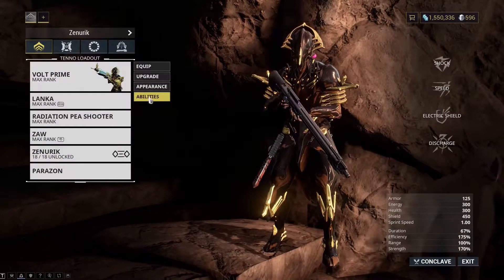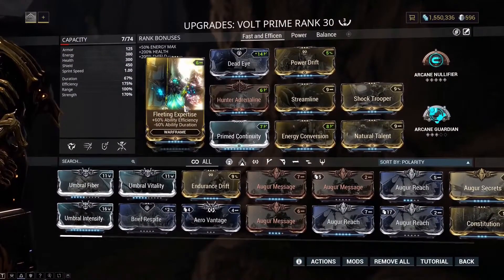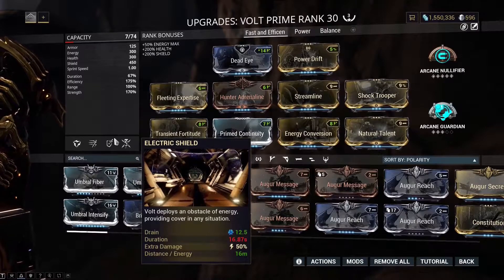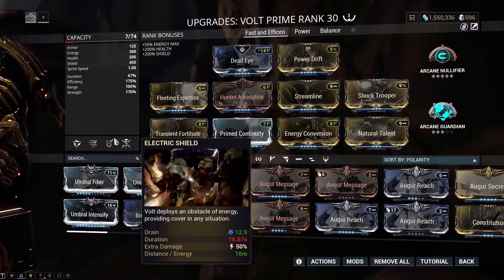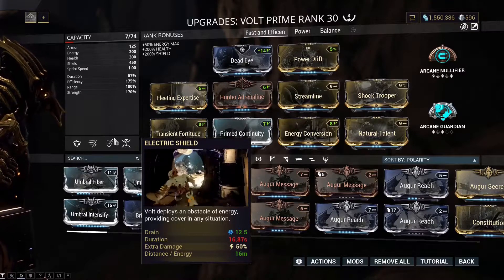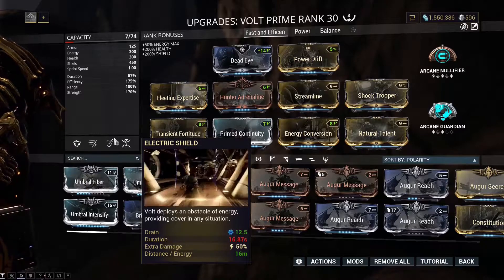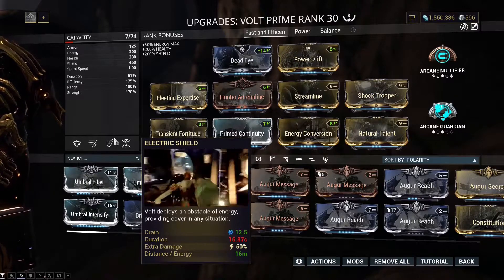For Volt, you're going to want to build for efficiency and duration because you'll be deploying the Volt shield. The Volt shield gives electricity for 50% less damage — this only stacks one time with your actual amp, but you can deploy up to three at a time.